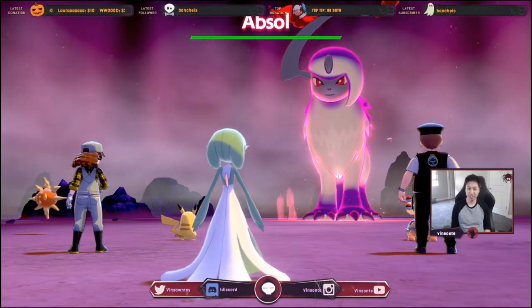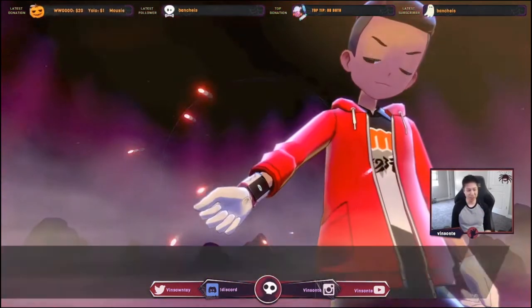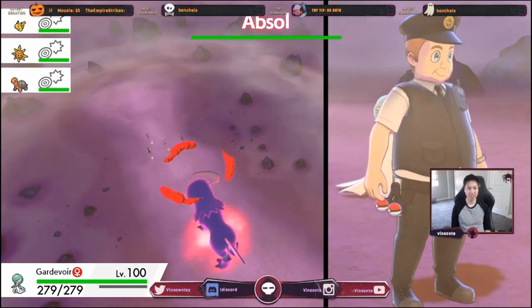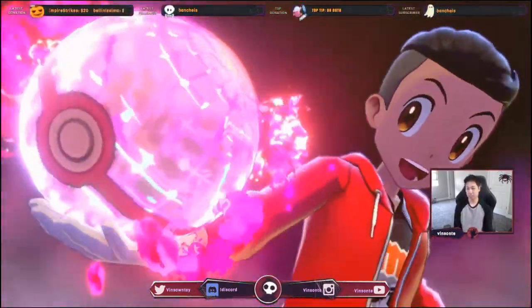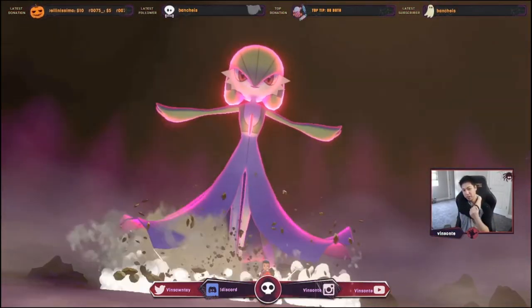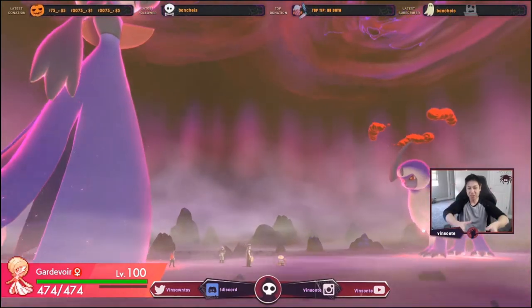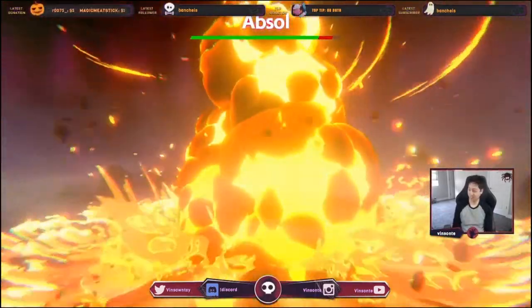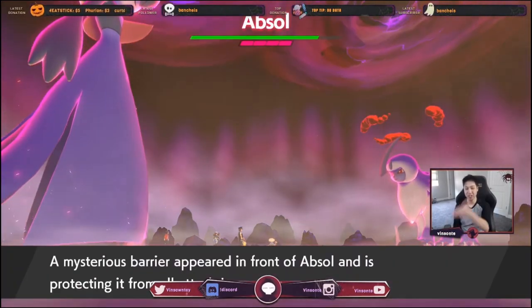Gonna catch it. If you want the guaranteed hidden ability, that's what the purple beam is for. I was hoping for Super Luck though. You don't necessarily have to bring a Trace Pokémon because there's the ability patch now — you can get the regular ability and use the patch to make it hidden, or just go straight for the hidden ability. Unfortunately, you can't go from hidden ability back to a regular one. Once you have the hidden ability, you're stuck with it.